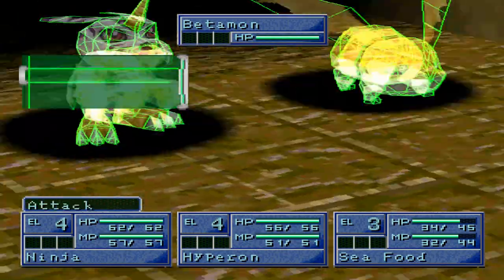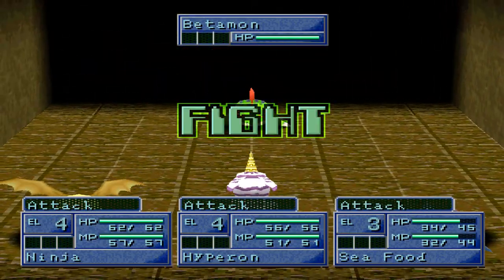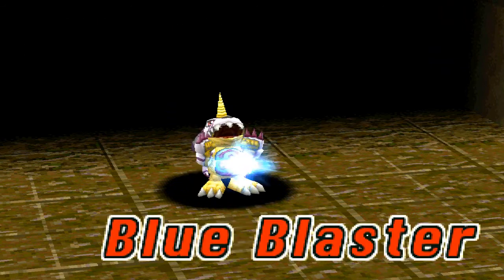Betamon has a 6 MP attack called Electroshot — it's just a normal rookie-type move with no added effects.